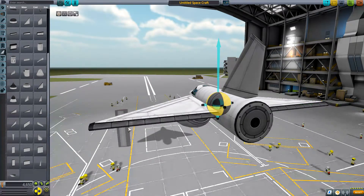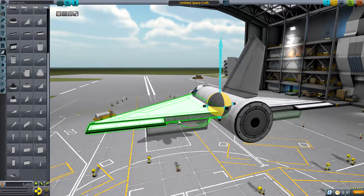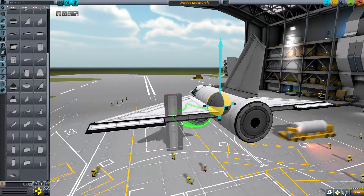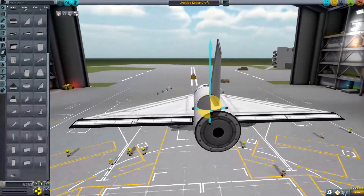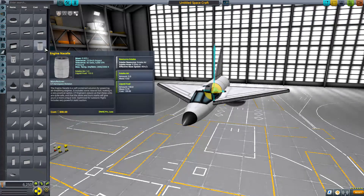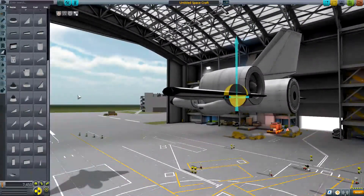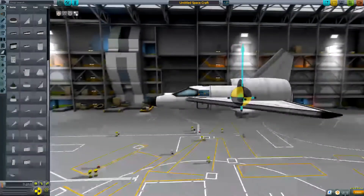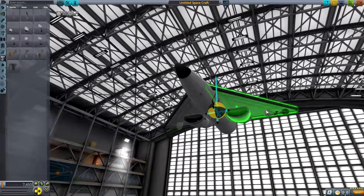There we go. Let's try it — what have we got to lose, right? This thing's gonna be heavy. Okay, we need a couple of wheels on this thing. Let's try that, there we go. Now if I'm not mistaken, they gotta... what have I done? There we go, they go like this, I think. Yeah, they go like that. And then we need one more on the nose — just solo, though.